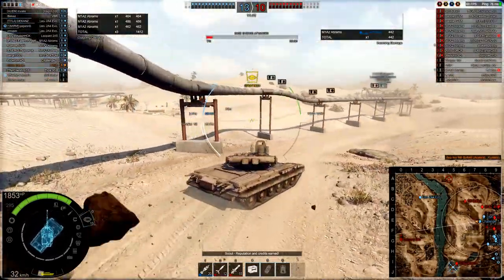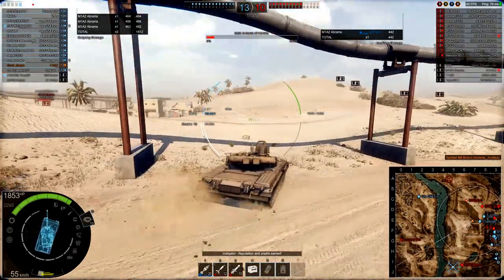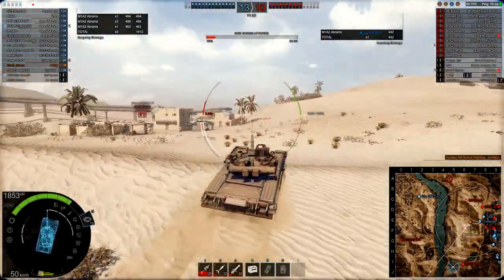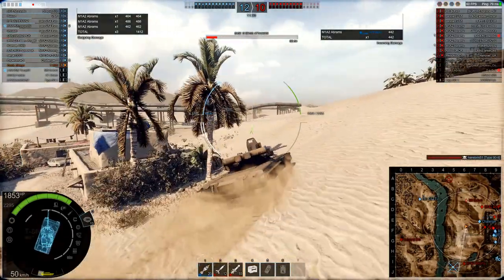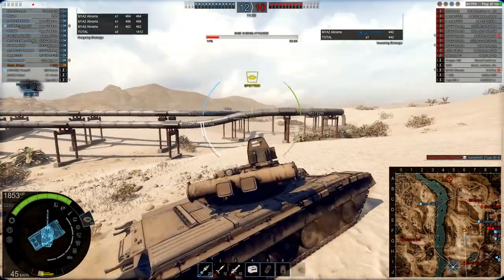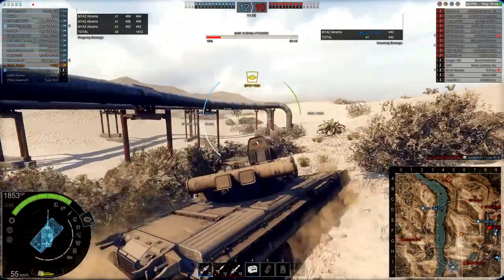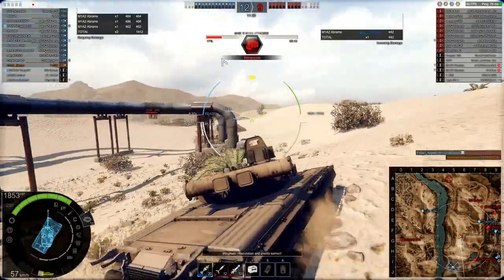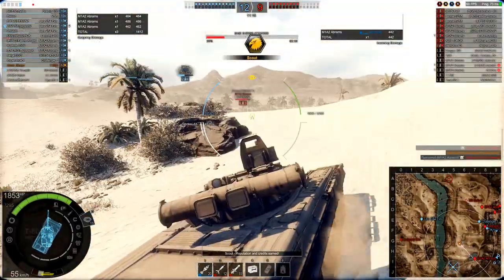Now I can see that our base is being capped, so I've got to try and head back towards the castle to do some defending. We've got a Leo 2A4 Evolution over on C2 all alone, some vehicles over on the hill in the I-9 area, and MBTs fighting around there — but no one is going to defend right now. We get spotted, push back, and we see another tier 8 tank.